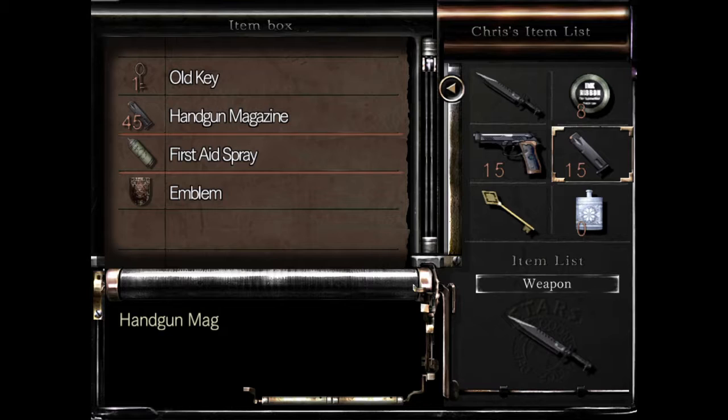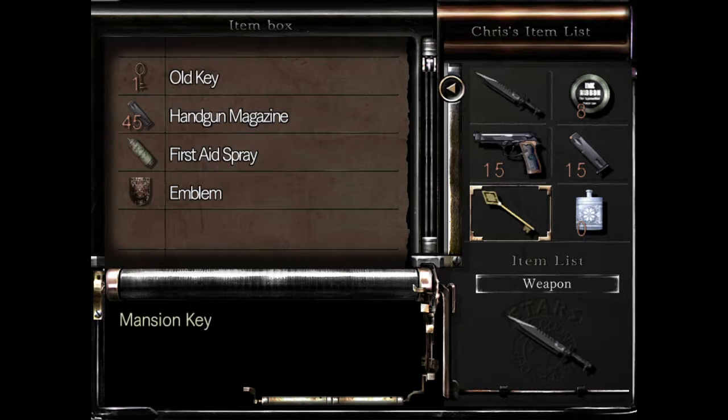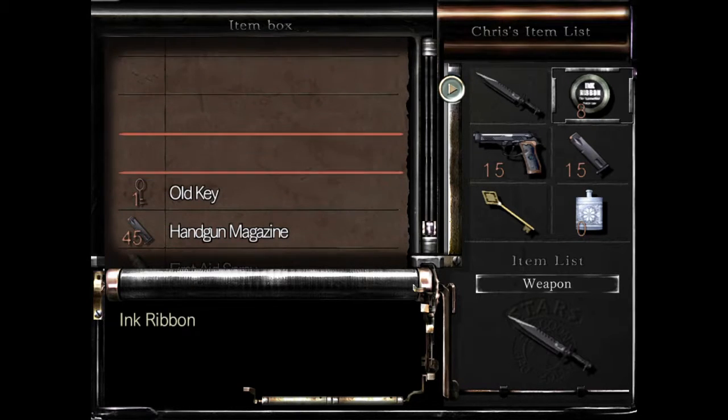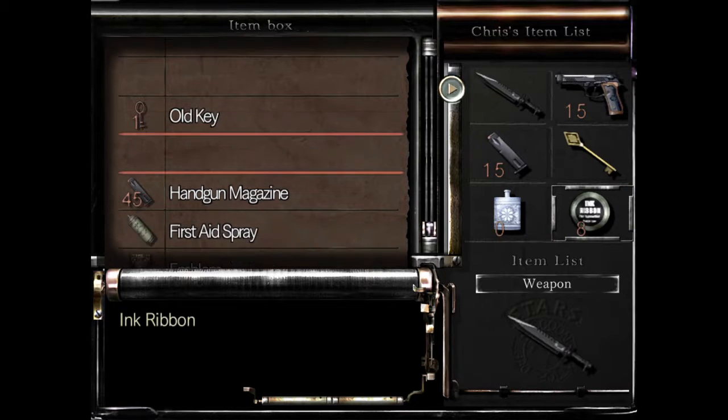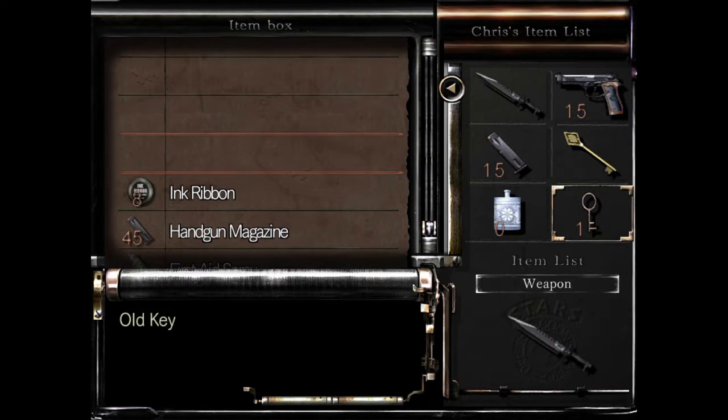I should probably save those for later and just keep 15 clips for ammo. Yeah, and just keep these in there. Better need that.